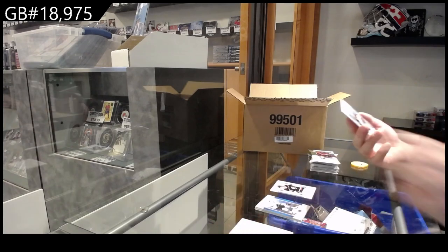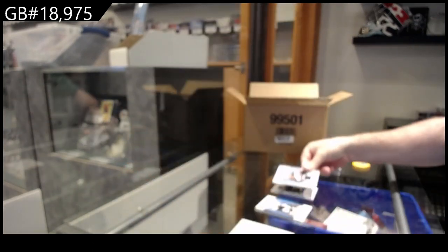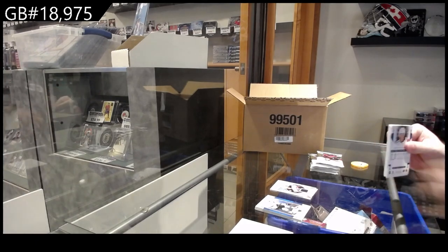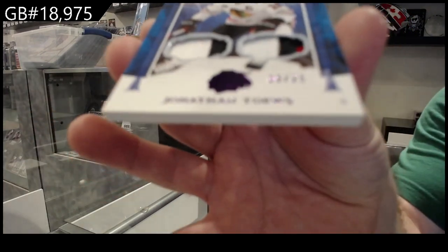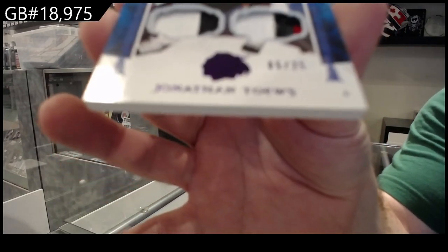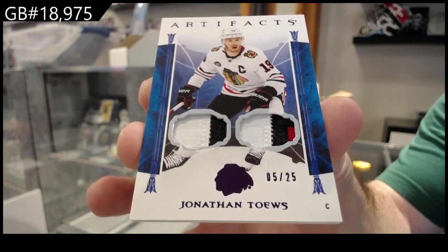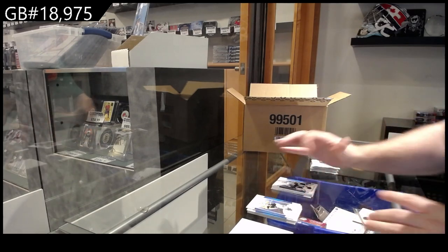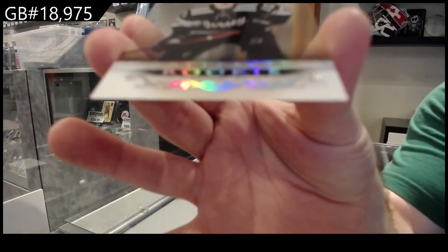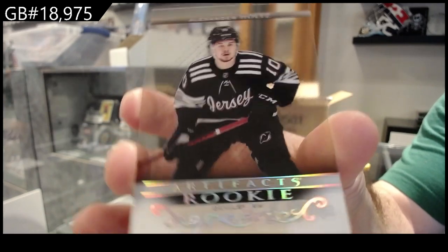We've got a remnant jersey of Bjorkstrand for the Blue Jackets. We've got a dual patch numbered to 25 of Taves for the Hawks — number to 25 dual patch for the Hawks of Taves. We've got a clear-cut rookie for the Devils of Holtz — clear-cut, New Jersey, Holtz.